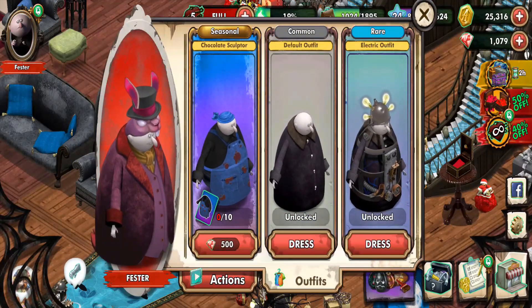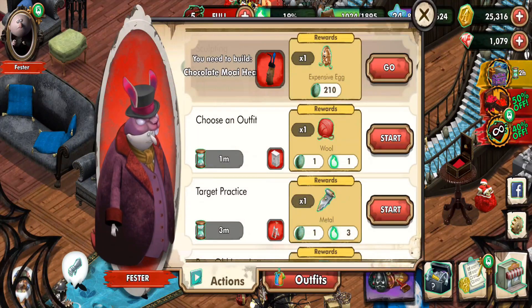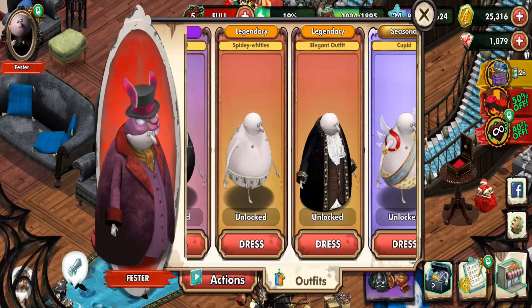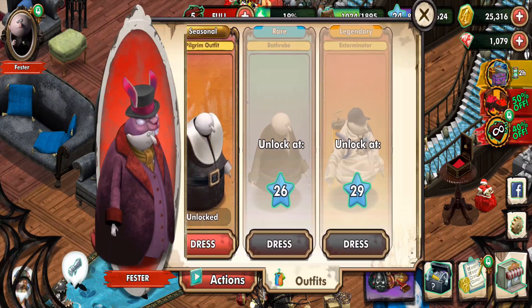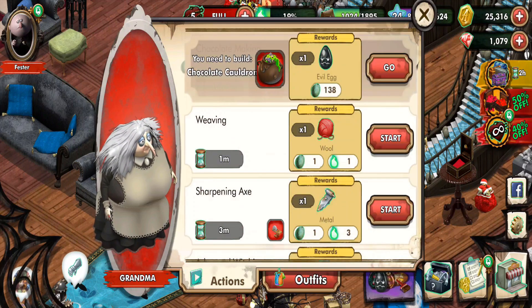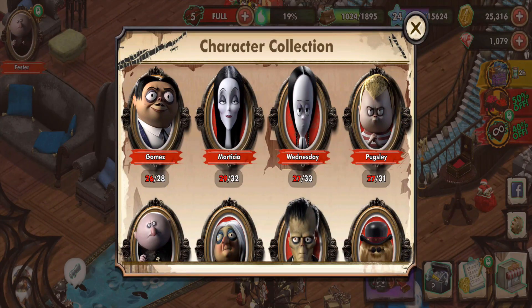I'm surprised there's no gold outfit for Fester. Chocolate sculptor — you know what, it's probably going to be under a bundle. You could buy it with rubies, but knowing them — in order to get Fester's costume, you technically could, but he's useless. Why even bother when you might as well just buy the bundle? That's the thing that kind of bugs me — a useless character unless you buy him with the bundle. So for Grandma, we have chocolate maker — needs the chocolate cauldron, gives us the evil egg.